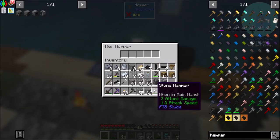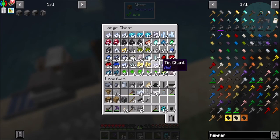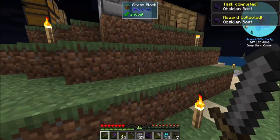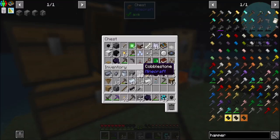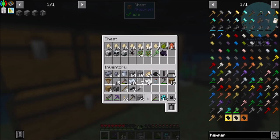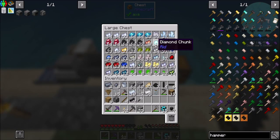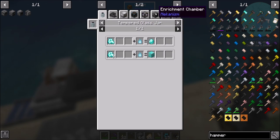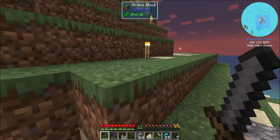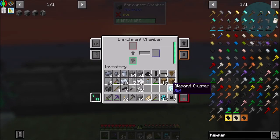I did not have any RNG luck, so more gravel is being made. Come on, one diamond chunk — that's all I need. I got another obsidian boat as a quest reward, by the way. Do I need more than one obsidian boat? I have no idea. Enough time has passed — yay, diamond chunks! Now, can I enrichment-chamber these guys? I can. As a matter of fact, I didn't even need to wait — but that's okay. Everybody wins, a bit.